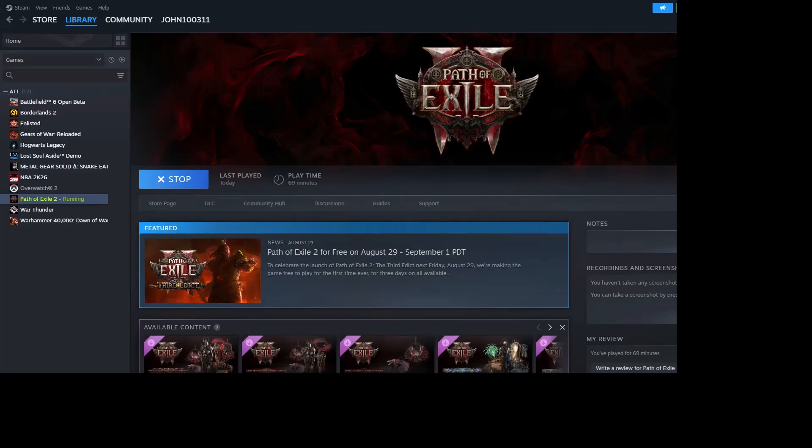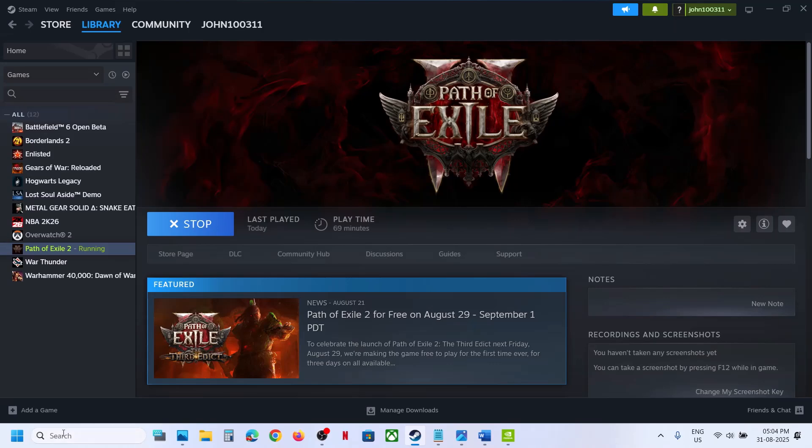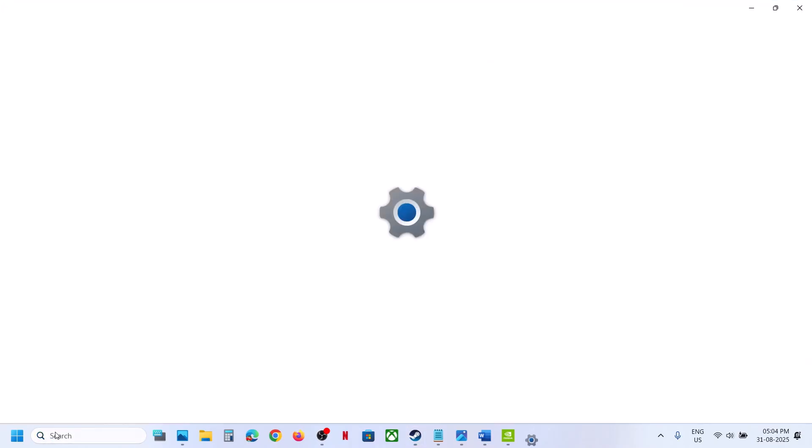First of all, close the game. Once you close the game, go to the Windows search box, type in 'Graphics Settings', and then go to Graphics Settings.